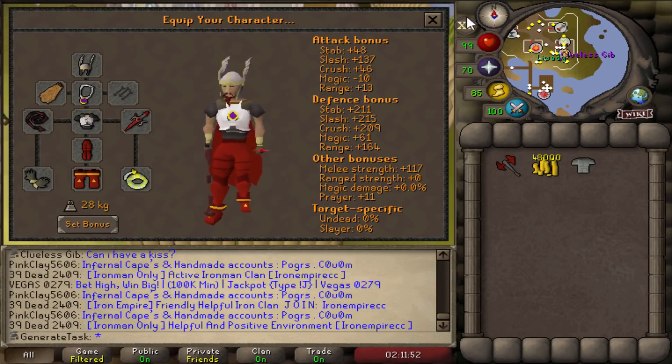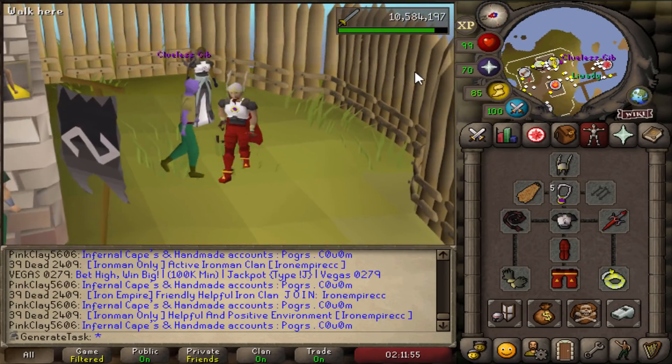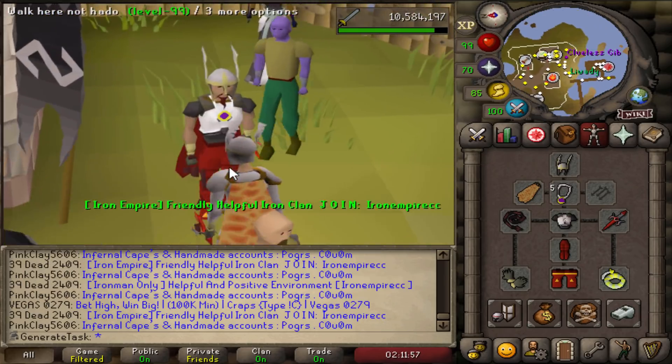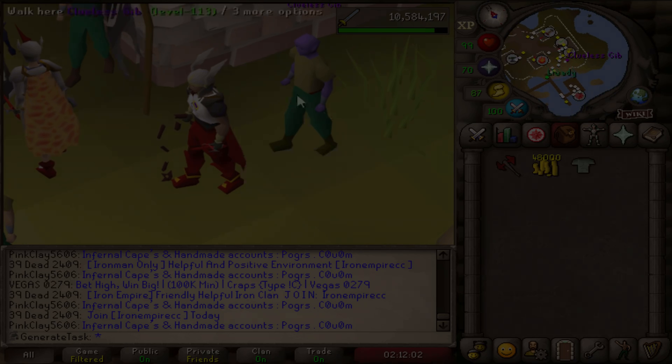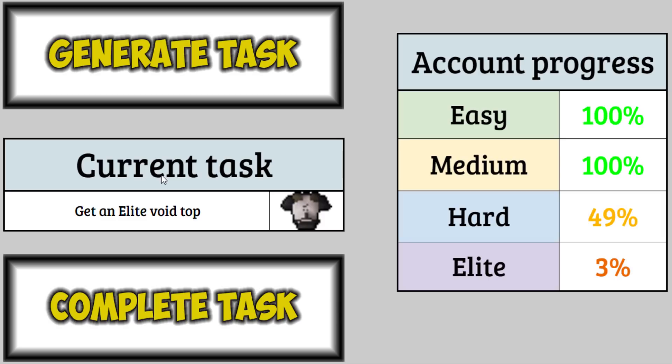Let's talk to the Elite Void Knight and upgrade our top. Elite Void Knight upgrades your armor — we now have the Elite Void Top. That is looking pretty decent. No more Pest Control for now, unless we get the bottoms as the next task. We got our Elite Void Top — that is the second to last item we need from Pest Control — and that is also going to bring us to 50% hard. We are halfway done with the third tier of the account.